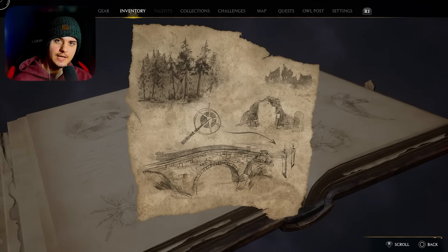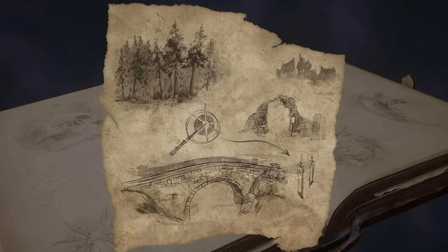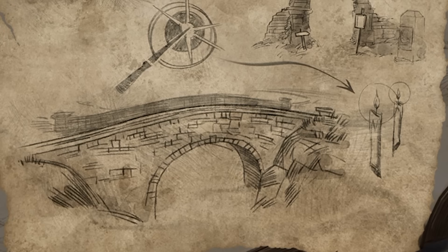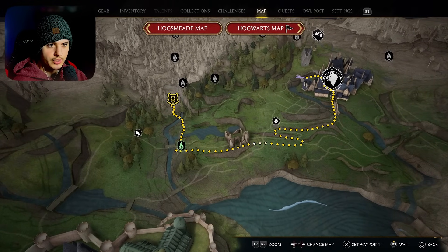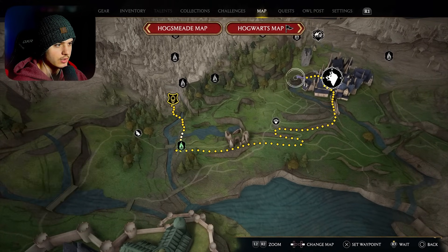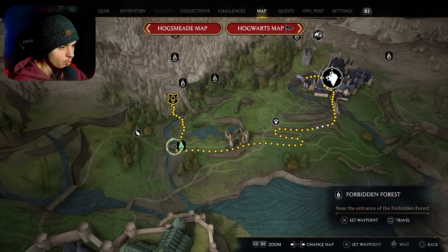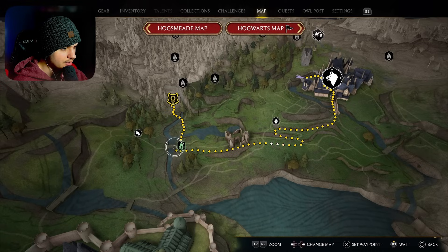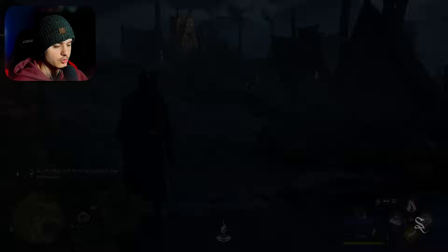Alright, what's up guys? Welcome back. We are starting off today with a treasure map that we found in the last episode, and we are looking for this bridge. Now, if we take a look at the map here, in the drawing, it looks like Hogsmeade is in the background, and it also looks like the Forbidden Forest is in the background as well. So what I'm thinking is, it's gotta be this bridge right here. I'm gonna fast travel to the Forbidden Forest — it's gotta be in that general location.